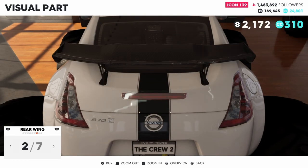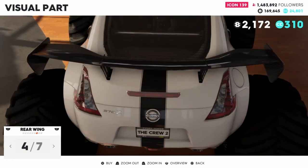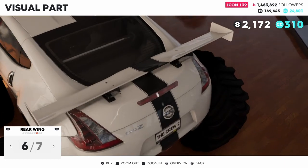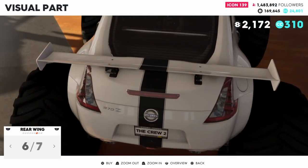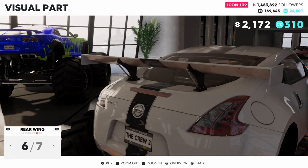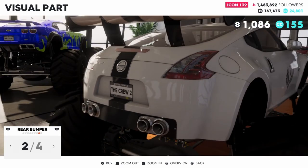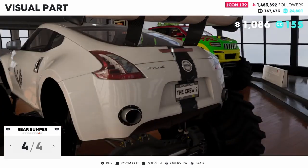Moving on to the rear wing/spoiler. Looks like this is almost connected, but then we go to the high rise — really big spoiler. A big curved one. Another flat one but with two supports in the middle instead of the sides. There's the one that matches the car which I really like. If I go with carbon on the back it would match, and there's even carbon on the sides too. I think I'm going to stick with seven. Rear bumper — we got four options. I was hoping for something to come out to the sides to match the carbon, but that's about the closest you can get. I'm going to stick with four here.